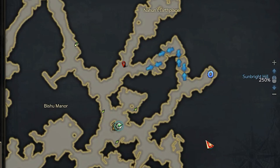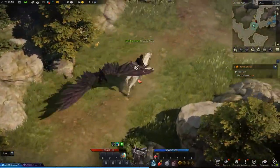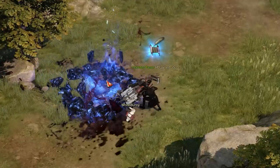From here, you have to go toward the crossroad with one passage leading toward several arrows. Once there, in the middle of the road, you will find a huge black crow that has the elite icon on top of his head. This is exactly the enemy you need to defeat in order to complete this Adventurer's Tome objective.